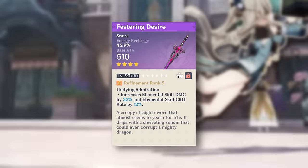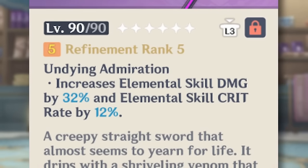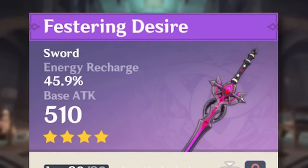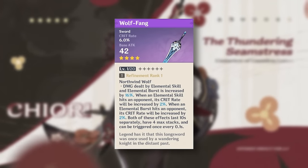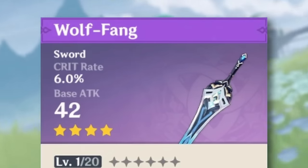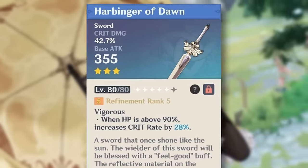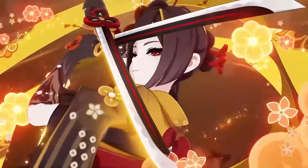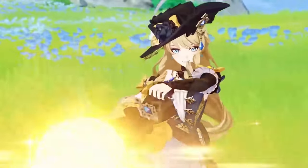If you don't have the Cinnabar Spindle, the Festering Desire would also be a nice choice because it increases elemental skill damage and also increases those puppets' crit rate. Given the Energy Recharge substat, you won't struggle with getting your burst back on cooldown. Alternatively, if you buy the battle pass regularly, the Wolfang sword might also work nicely because it increases elemental skill damage and elemental burst crit rate while giving you even more crit rate on the substat. And if you want to keep it budget-friendly, the Harbinger of Dawn is a nice 3-star option, giving you both crit damage and crit rate if your HP is over 90%. Running a Geo team means you're probably shielded, so this sword would be a cheap and reliable stat stick option.